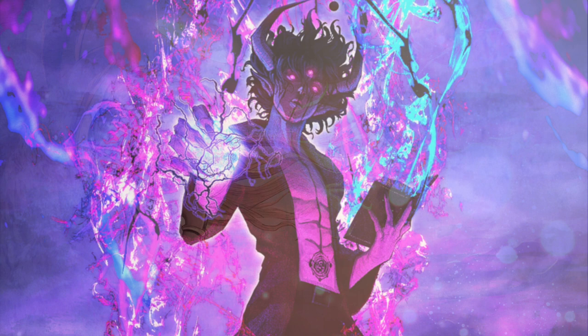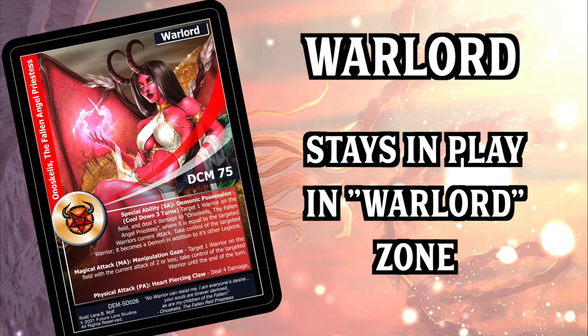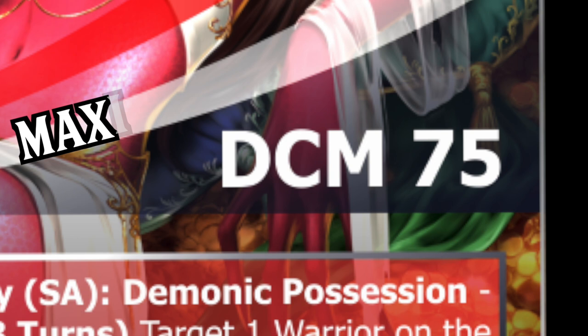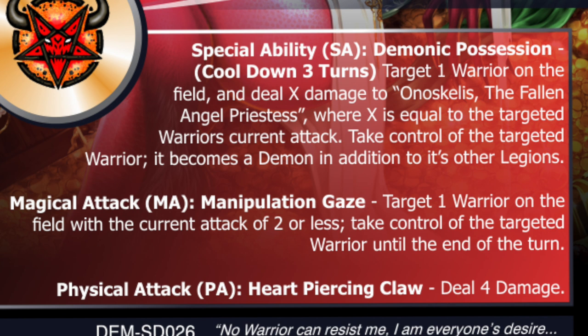Your warlord is the bread and butter of your deck — it commands and leads the warriors on the battlefield. This card starts the game in your warlord zone and stays there for the remainder of the game. It has a legion crest representing the cards you'll be able to play, and the damage count maximum to the right. Each warlord also has a special ability, a magical attack, and a physical attack. During your turn you may activate your warlord's special ability as well as one of the two attacks — you may not activate both attacks.